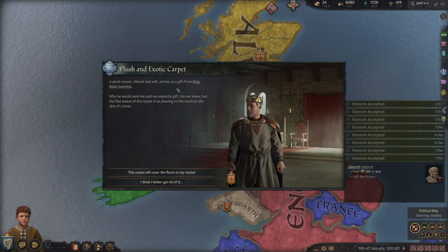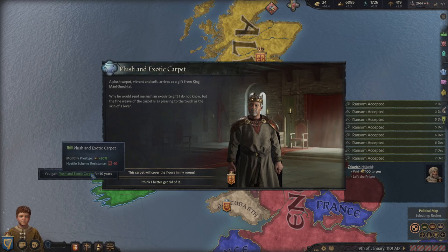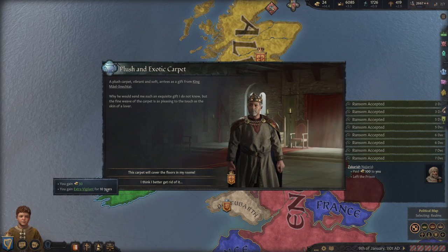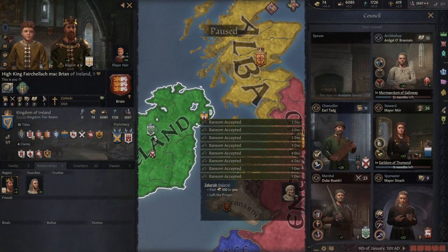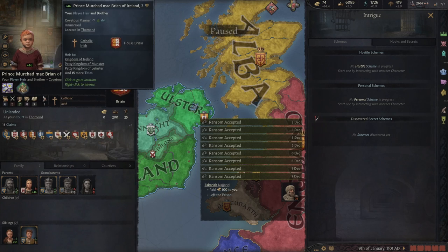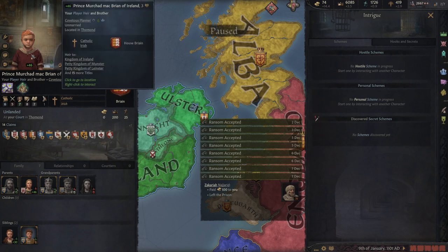I got an event where someone is giving me a plush carpet — this is a signal that someone's trying to murder me. Accepting the carpet reduces my chance to prevent assassinations, so instead I'll get rid of it and become more resistant, and also receive some gold. I don't have any rivals, so someone's just trying to kill me. My spy is already on 'disrupt schemes' to protect me. Worst case, I can fall back to my brother as heir — I'll make sure he's being educated in stewardship. He's a genius, so he's actually smarter than us.